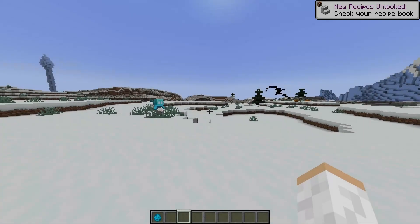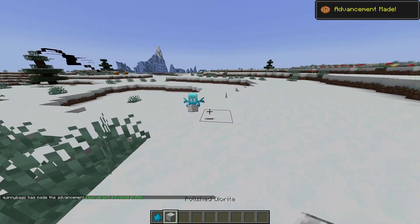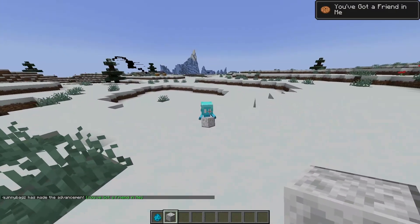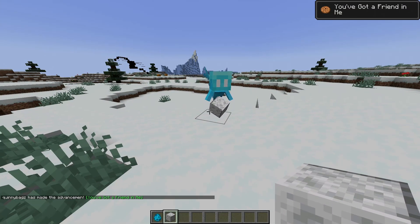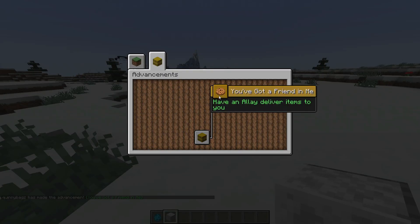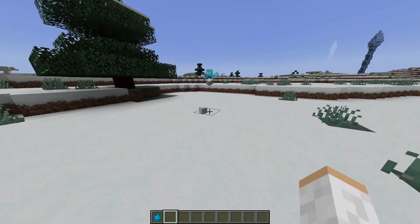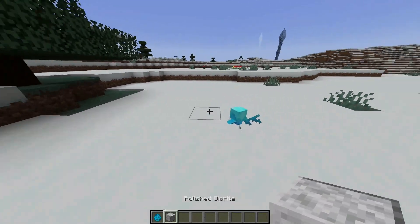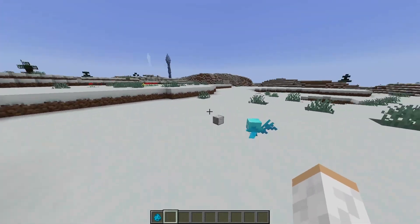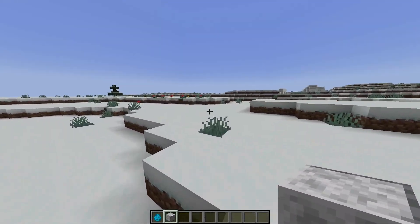Apparently the allay is going to have a throw delay of three seconds instead of five seconds. Oh wait, is that a new advancement? I never actually knew that the allay had an advancement — 'having the allay deliver items to you' — you got a friend. That is so cool. So there's a little bit less of a delay when he throws an item to you. It used to be five seconds, now it's only three.